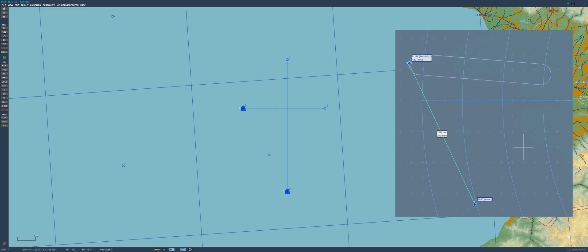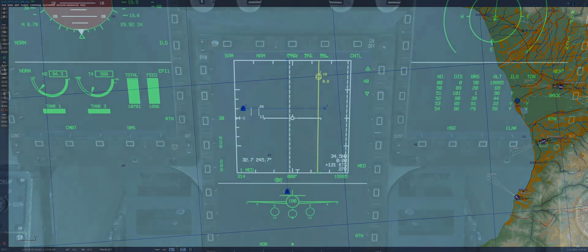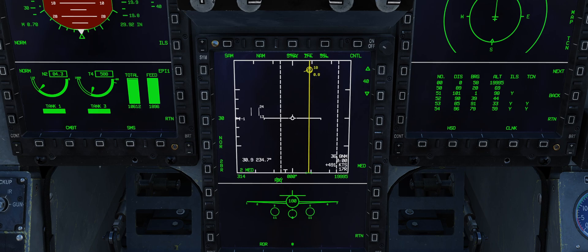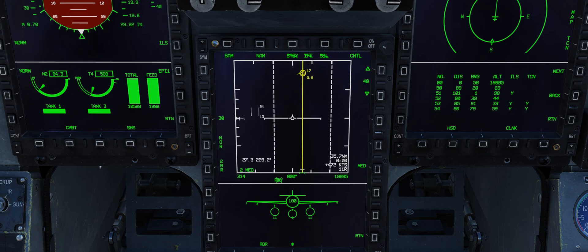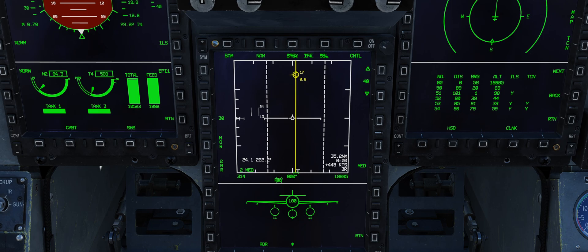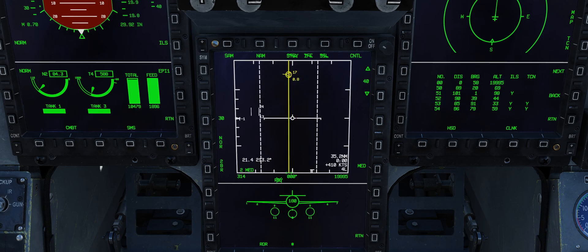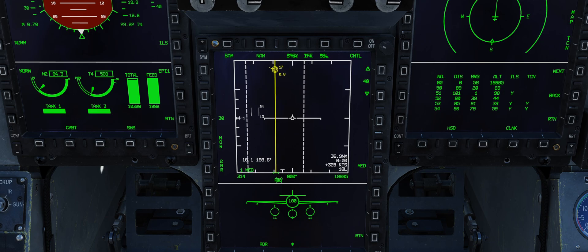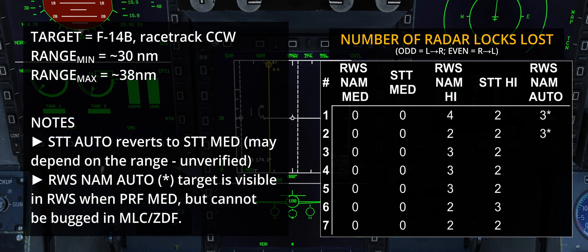To verify and quantify the advantage of STT versus SAM, I put together a simple test. A Tomcat is flying perpendicularly to the Thunder following a racetrack pattern, starting from left to right and proceeding anti-clockwise. This means the F-14 enters the main lobe clutter area, leaves it, and then proceeds to enter the zero Doppler interval — a tough situation for any radar. This table shows how many times the lock was broken during the pattern. Medium PRF offers solid performance no matter the mode used, whereas STT is slightly more reliable in high PRF. So, as long as range and altitude allow MPRF, there is no reason not to use it.